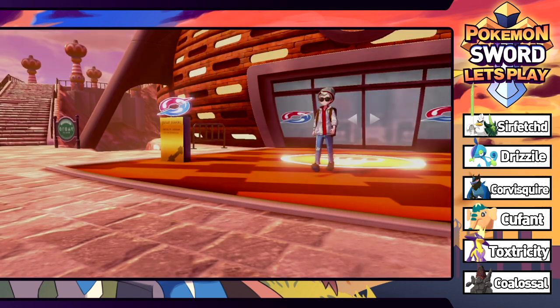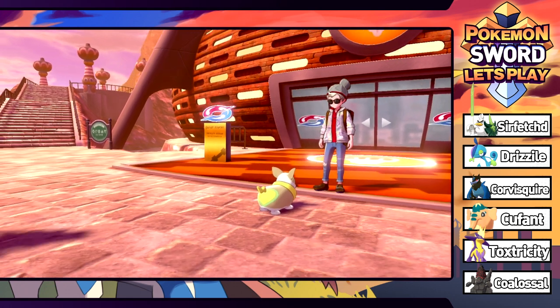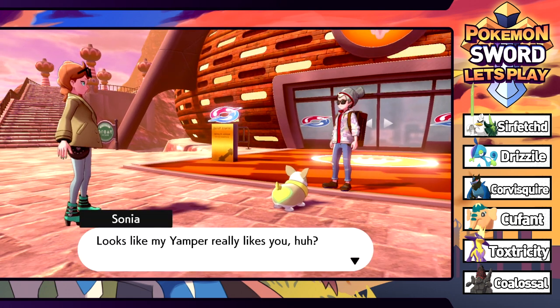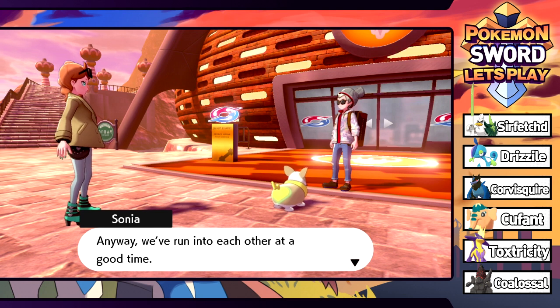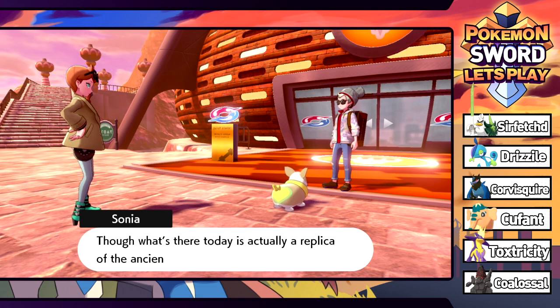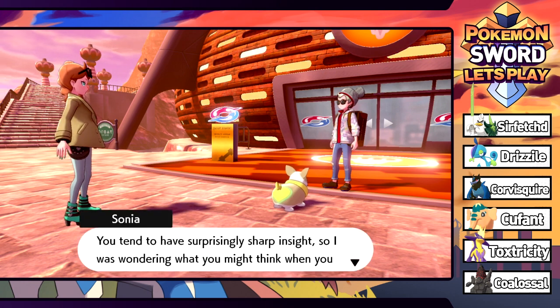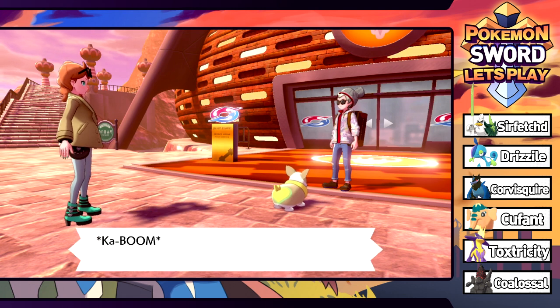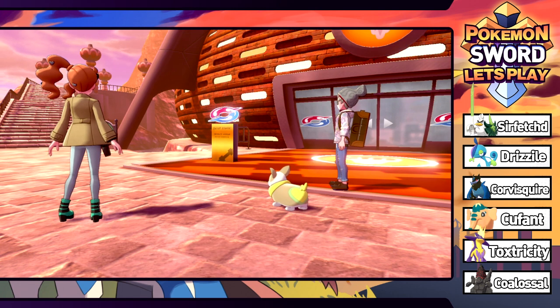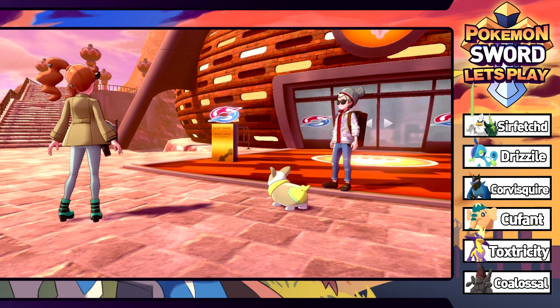Sonia's Yamper runs up to us - looks like it really likes us. She mentions the mural here in Stow-on-Side tells the story of the hero of Galar, though what's there today is actually a replica of ancient art. She was wondering what we'd think when we see the ruins - then suddenly a kaboom sound comes from the direction of the ruins.